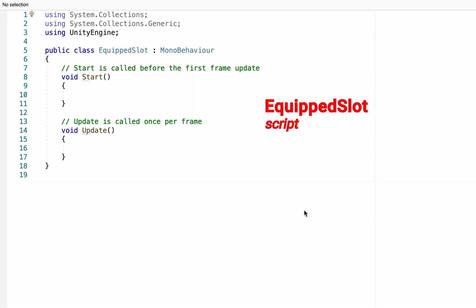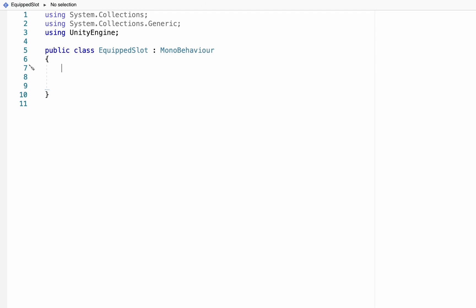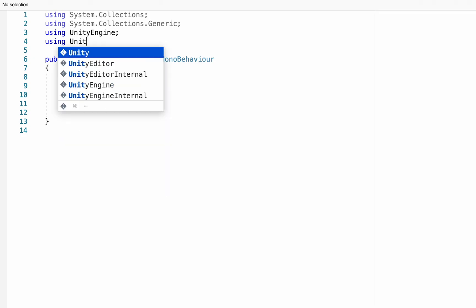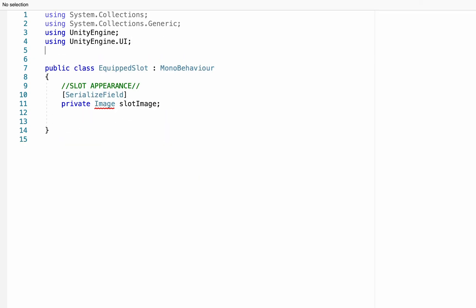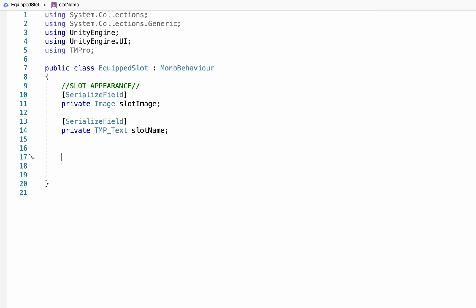There's going to be a lot going on here but we'll start with the bare bones for now. Let's get rid of our start and update methods and declare some variables up at the top. The first ones are for the slot appearance — for this we're going to need some serialized private fields. The first will be an image called slot image. It won't like that yet because we're not telling it we're using Unity's UI, so head up to the top and add using UnityEngine.UI. While we're up here we're also going to be accessing TextMeshPro so let's add that as well. Along with a slot image we're also going to need a serialized private TMP_Text called slot name. That covers what our slot actually looks like.